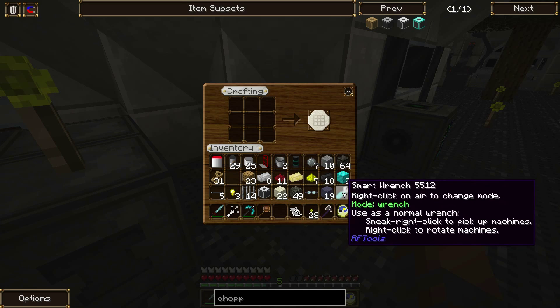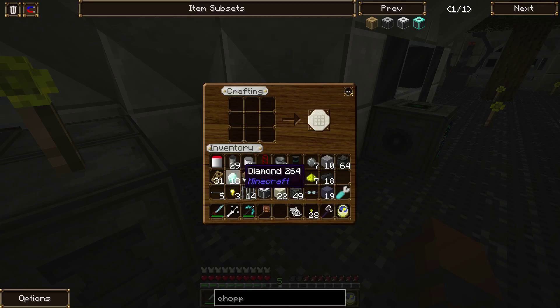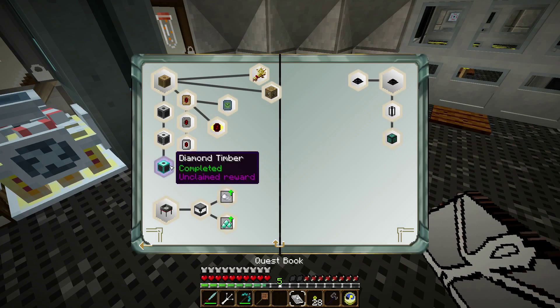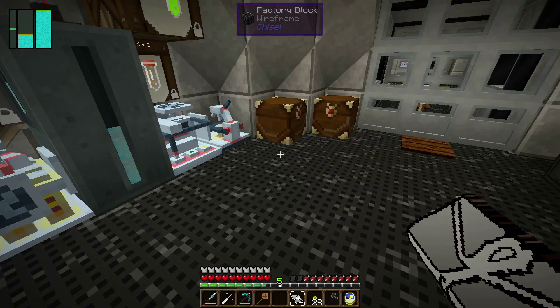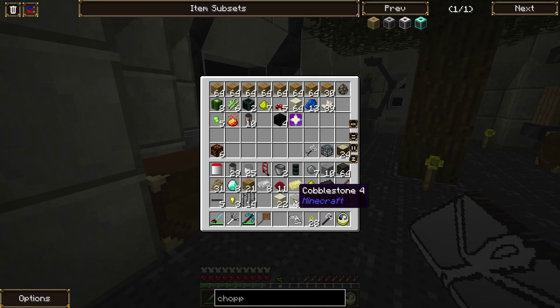Destroy the axe, because I don't need it. Break down the diamonds. Some more sticks. Diamond axe. Diamonds. Diamond chopper — destroy it. What? Close enough. More nanotubes, hey. In fact, that literally fixes my original problem, although it kind of creates another one. So whatever.